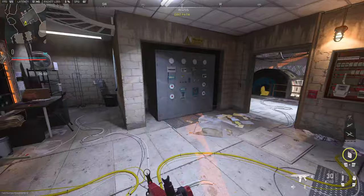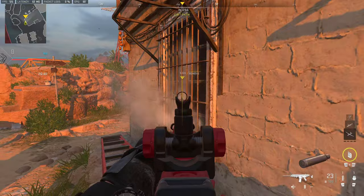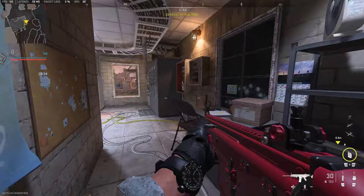If someone's camping in the corner when the hard point is in P5, you can actually shoot through this window. If you know they're going to be camping in that corner and you aim it right, you can see the shots go through and you'll kill them if they're sitting over there.